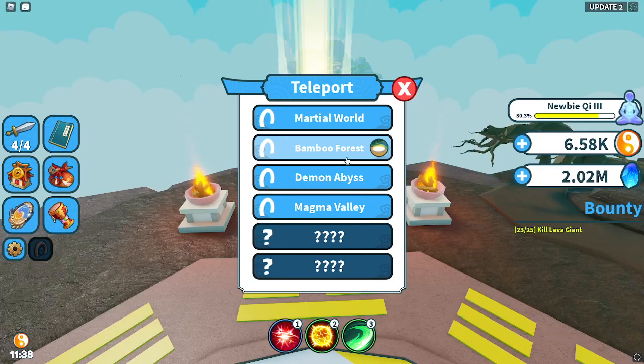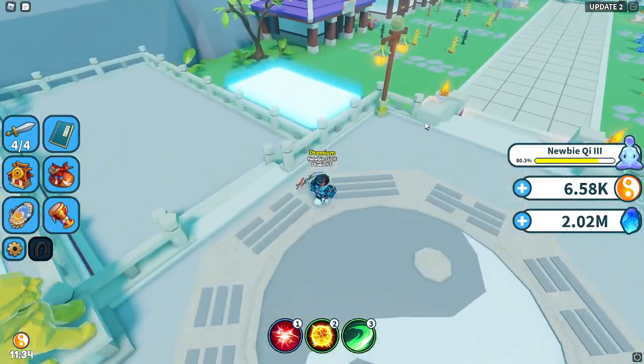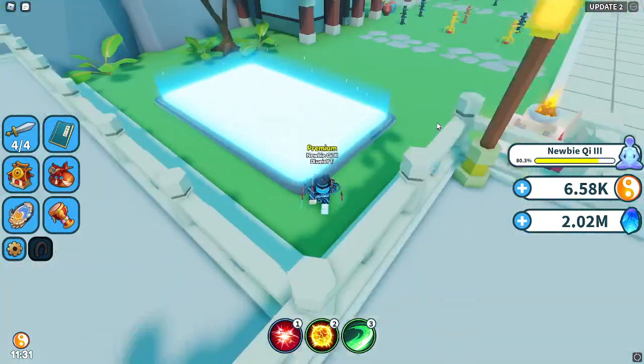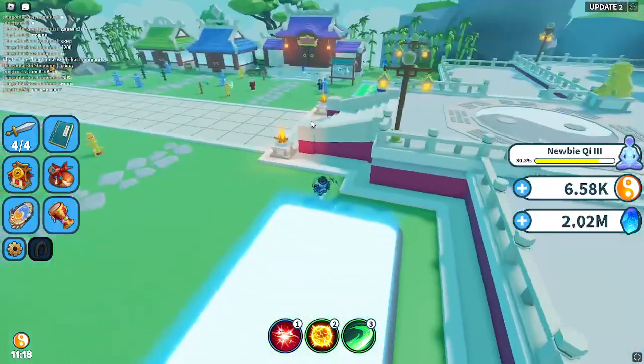When you do this you will get more HP and stuff. You have to spend QI — or 'chi', or whatever you want to call it — and some spirit stunts. That's basically how you train your soul.